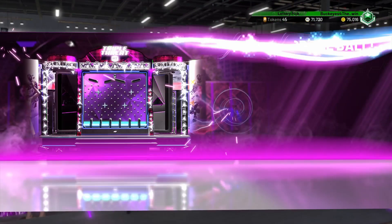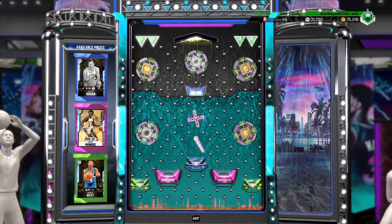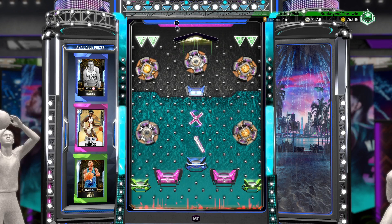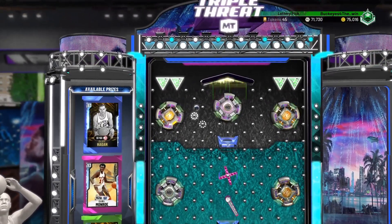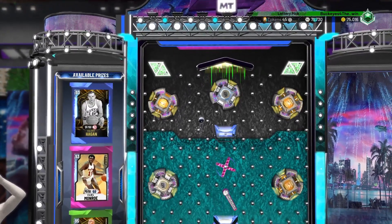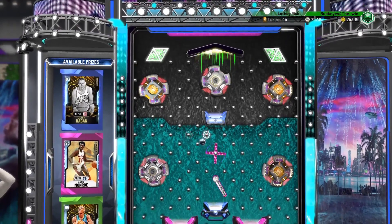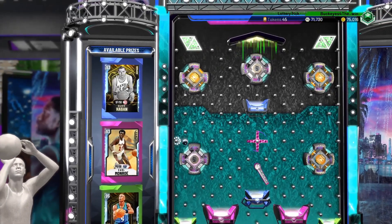So this first one is very, very good. You're guaranteed a diamond player — you're guaranteed either to get Cliff Hagen, Earl Monroe, or Doug West. These aren't the greatest diamonds in the world; they don't go for a lot and they're like recycled cards. But for someone who is a budget player — and I'm a budget player — I don't look at it as being too bad. I think it's a pretty decent locker code and a pretty decent card to have, especially if you're someone who doesn't use money to buy packs or anything.